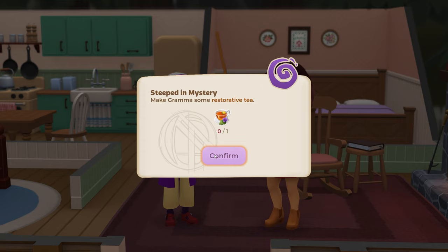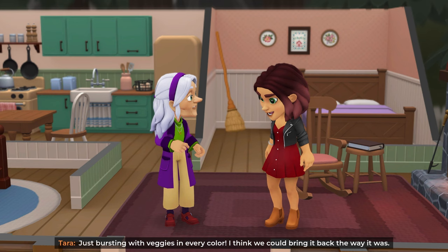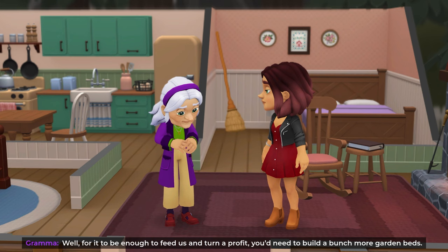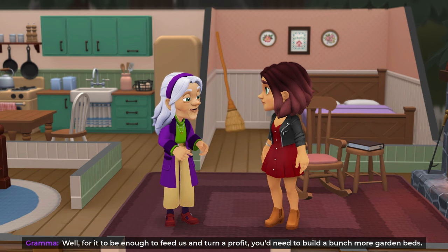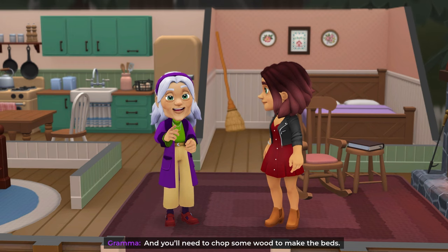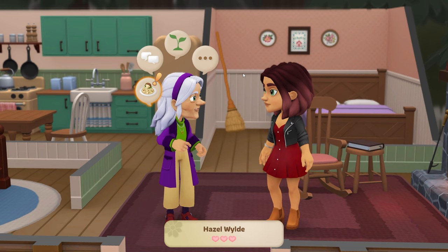Some tea would really hit the spot — we're gonna have to go on a tea quest. In the meantime, grandma, I've been thinking about my childhood memories of your garden just bursting with veggies in every color. I think we could bring it back to the way it was. For it to feed us and turn a profit, we need to build more garden beds, keep a compost bin for good soil, and chop some wood to make the beds. Okay — compost bin and wood, we can do that.